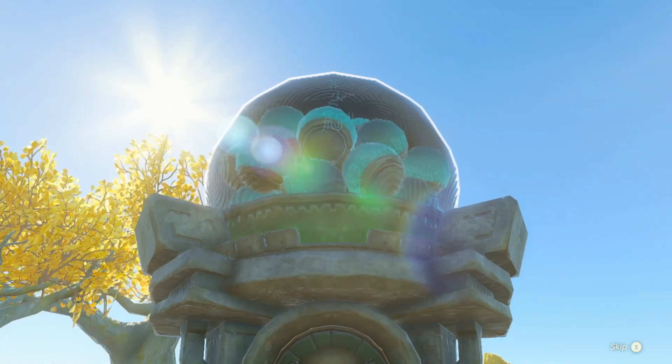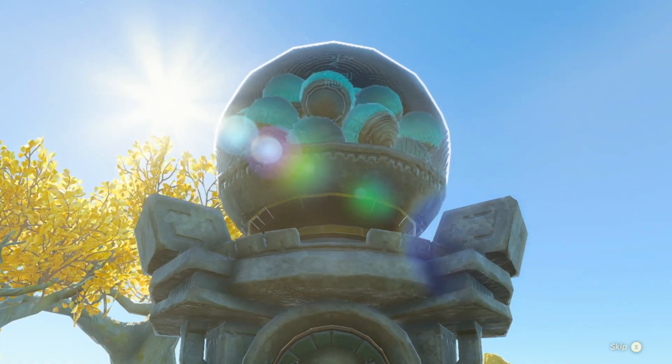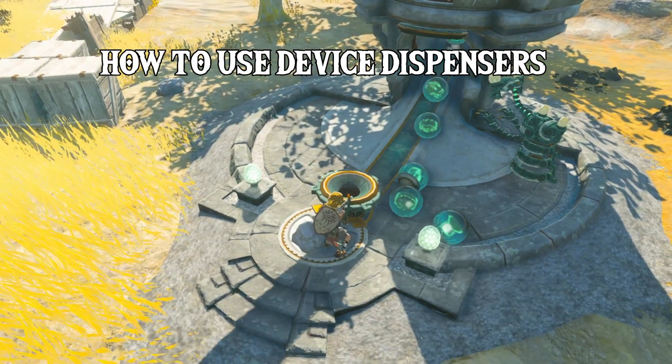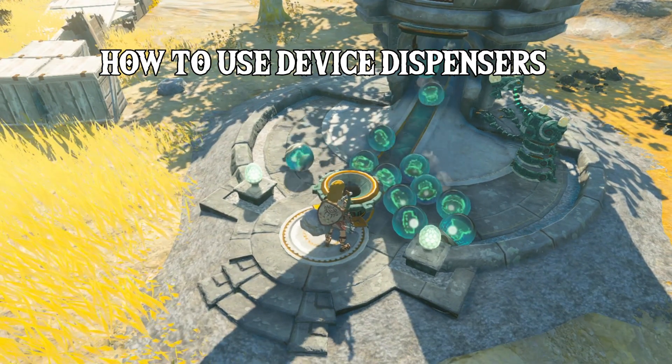So you're wondering what these huge gumball dispensers are, or you may already know that they house Zonite capsules. Either way, you want to know how to get these to work, so I'll be showing you how today.